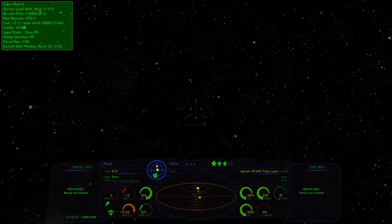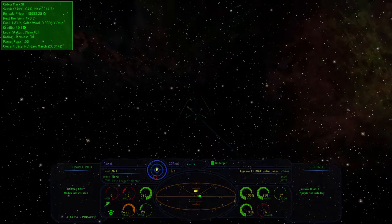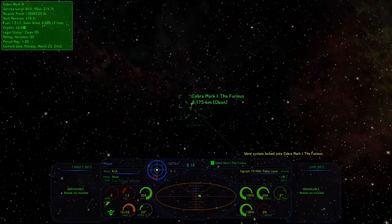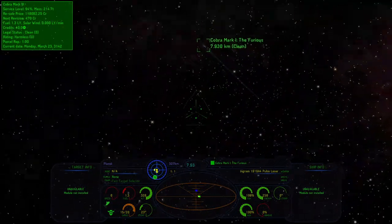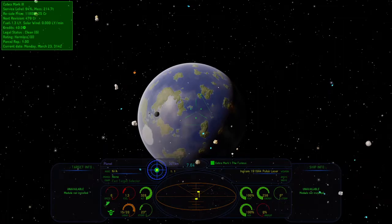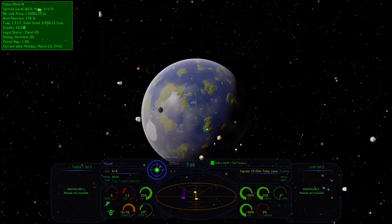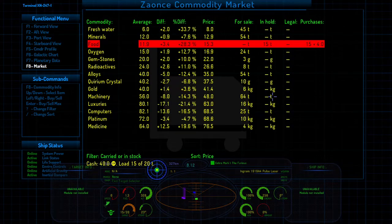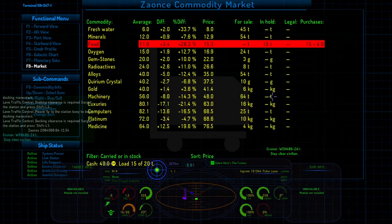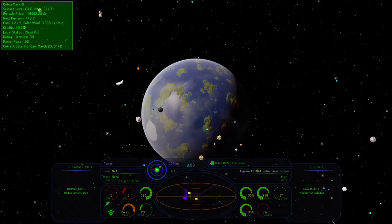Now I only have 1.3 light years' worth of fuel left after using injectors. We need to get out of range of that ship to be able to use our Taurus drive, because the radar is brown — we're too close. We're just going to fly away and do a little bit of fuel injection to get some green. There we go, switching to Taurus drive. All those little white dots are asteroids. We've got mass locked by a ship — got to get out of there. This is a lot of what the game is: trying to avoid things that will make you slow down.